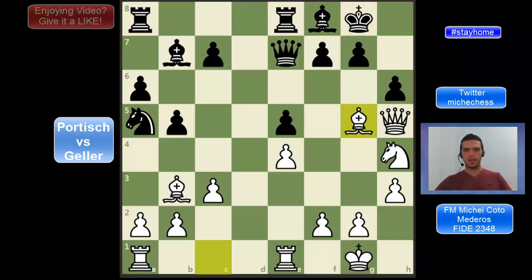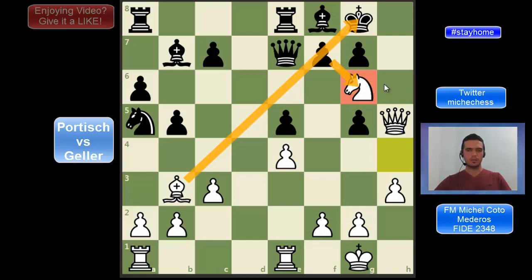In the other line, after Bg5, if black captures with the pawn, then there is this nice move: Ng6 — very strong — taking advantage of the pin so the pawn cannot really capture the knight. So after Ng6, white is threatening checkmate on h8. This is a mating net; there is no way to escape out of this net, so white is winning in this position.